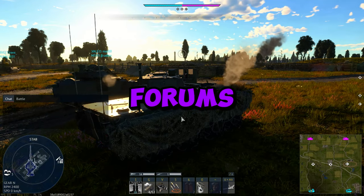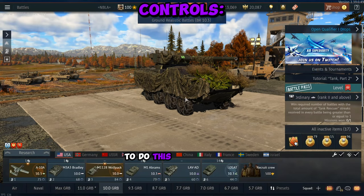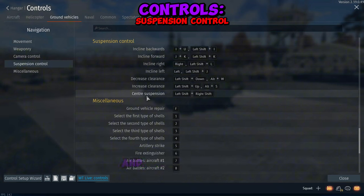Due to a recent bug report on the Gaijin forums, the Wolfpack now has the ability to change its suspension. To do this, you're going to have to set some keybinds — go to controls and then suspension control, and here they are.